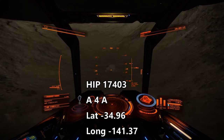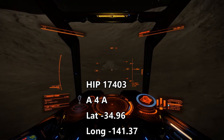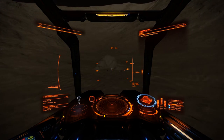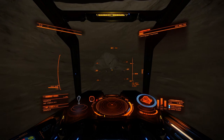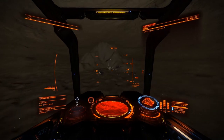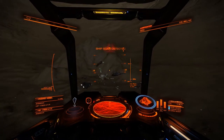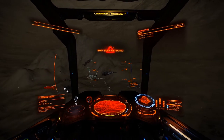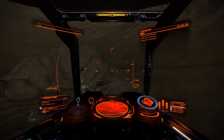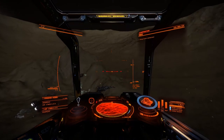The first thing you need is an unknown artifact. The easiest place to get one that I know about is in HIP 17403 on planet A4A — I'll put the latitudes and longitudes in the description. You go there and there's a crashed alien ship. Coming up on it here — you just have to land and you will find unknown artifacts. There are two or three of them strewn about in front of the ship on the ground.